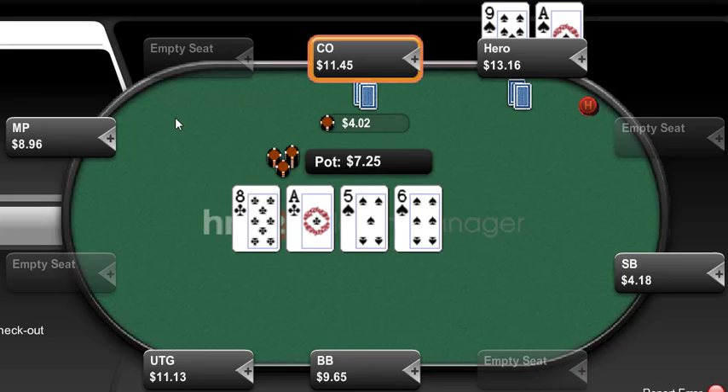So the options are: call and call most rivers, call and fold most unimproved rivers, or jam. And are there any super nits out there who just prefer to fold in this spot? I'd consider myself close to a nit, but not quite that extreme. We've got quite a few options on this turn — none of them are really attractive, but none are really hideous either. I thought it's quite an interesting spot and I thought you guys might enjoy looking at it and discussing it.